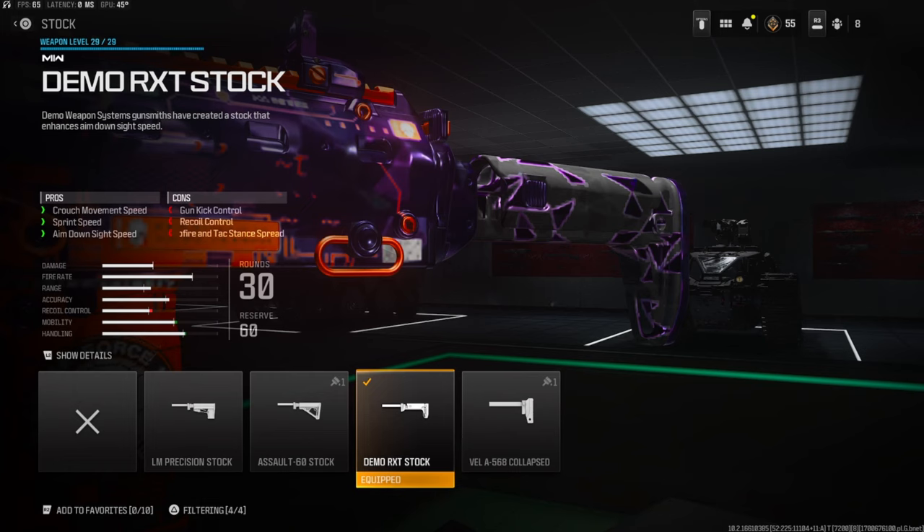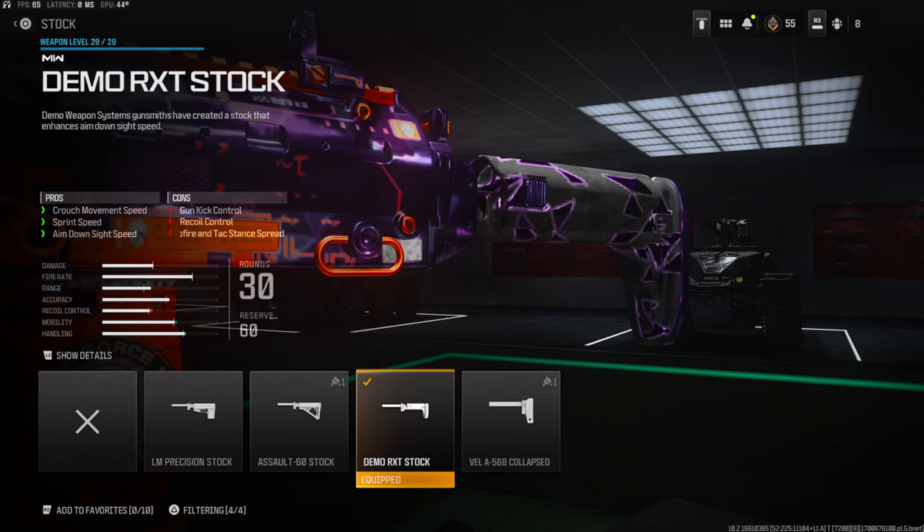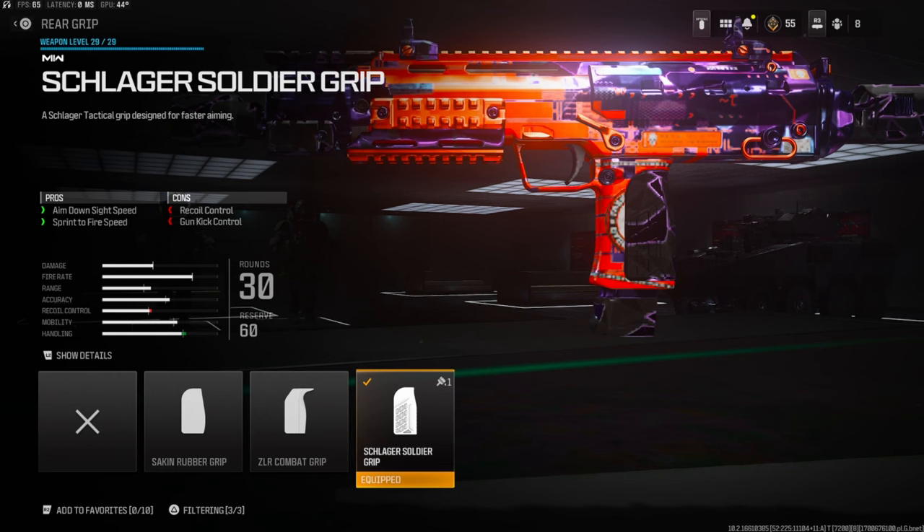Jumping over into the attachments: on the stock I'm going to be using the Demo RXT stock for crouch movement speed, sprint speed, and aim down sight speed. The cons are gun kick control and recoil control. Over on the rear grip I'm going to be using the Schlager Soldier Grip for aim down sight speed and sprint to fire speed. The cons are recoil control and gun kick control.